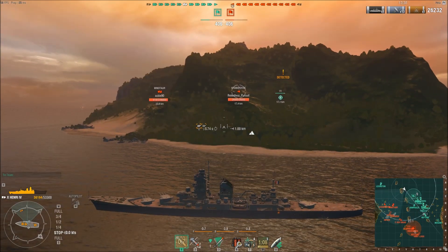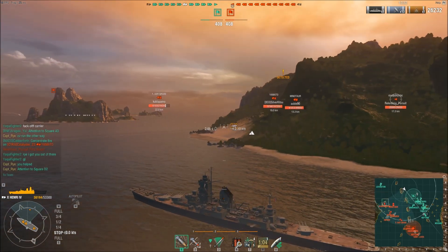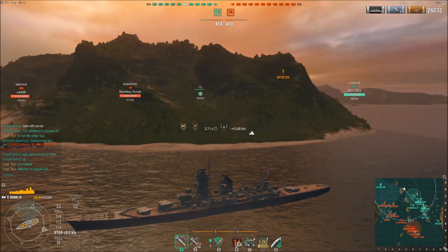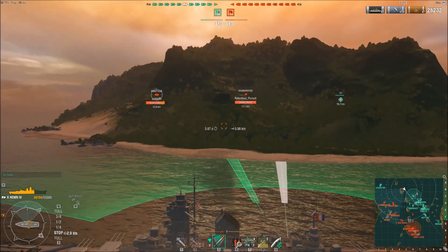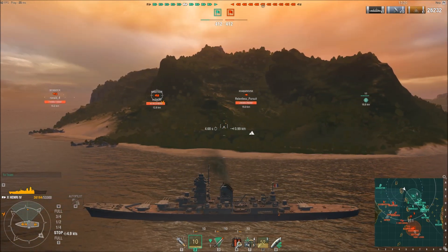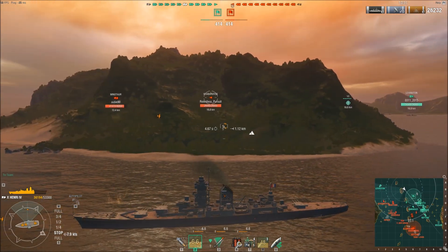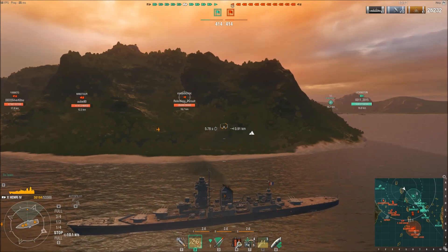Again, paying attention to the minimap — look at that carrier. Our friendly carrier has now spotted the enemy Harbarovsk. We know there's a Minotaur up there as well, and there's also a Hipper pushing up that side. That carrier has got himself in a world of hurt because the Harbarovsk and the Minotaur both know he's up there, and they're going to go after him with no restraint.